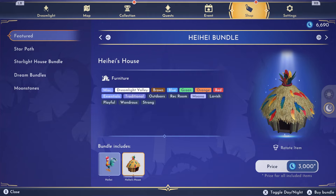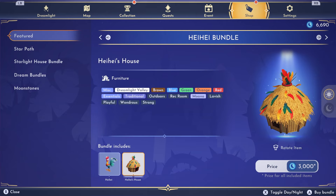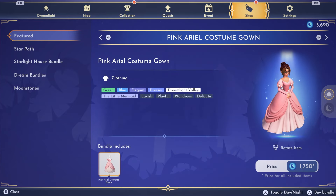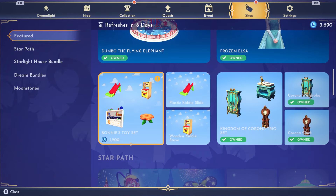The next one is Ariel's dress. The special thing about it — check it out — they actually put you in the dress. Is that cool or what? I think that was a really neat little addition they did for that.